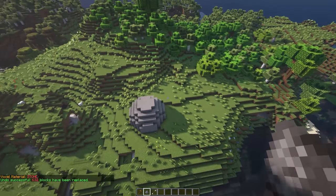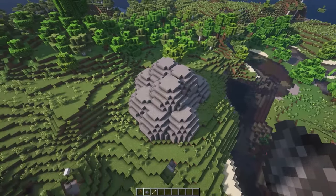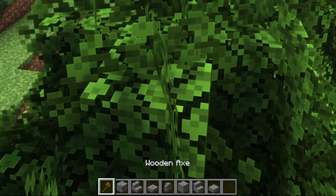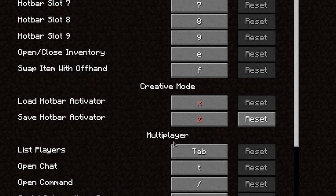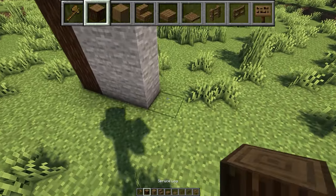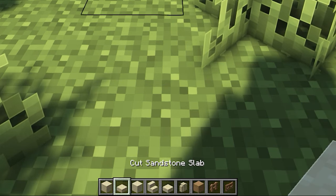Along with WorldEdit, I also recommend VoxelSniper, which unfortunately only comes as a plugin, but it's an amazing tool for landscaping. You can landscape with WorldEdit, however VoxelSniper is a little bit more intuitive and easy to use. Another tip is that you can save hotbars by using certain keys and you can check what they are for you in the controls section. This just makes it a little bit easier to switch between different block palettes without having to search for them in the menus every time. I personally have one saved for all the different types of wood, stone blocks, decorative blocks and other random stuff.